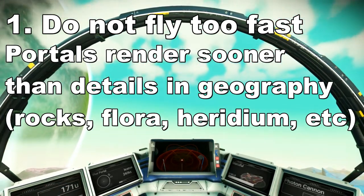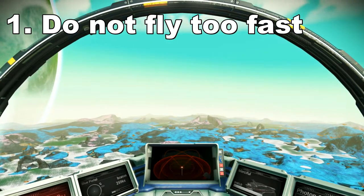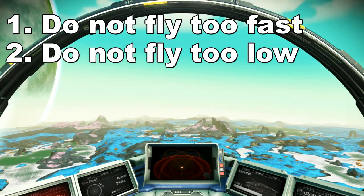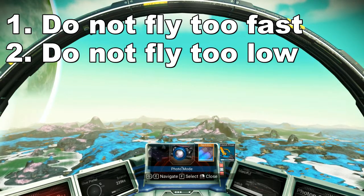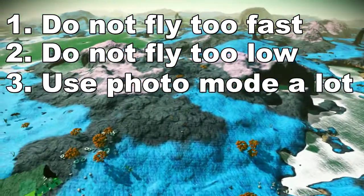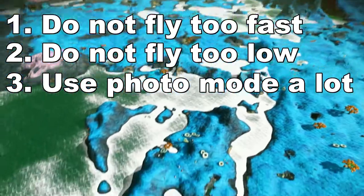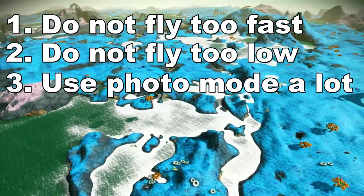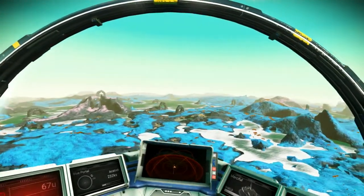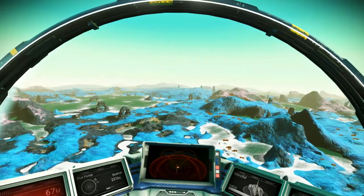Even though portals do render in much sooner than the landscape, so you can see them from quite far away. Number two is to gain altitude, so that you can see more of the landscape, just like I did here. That's very important. And number three, make it a habit to engage photo mode. Because in photo mode you can look around, noticing many different features that you miss if you're just flying. There's so many times I have found missing features in photo mode, even though they were in plain sight from the cockpit as I was looking out of my ship.